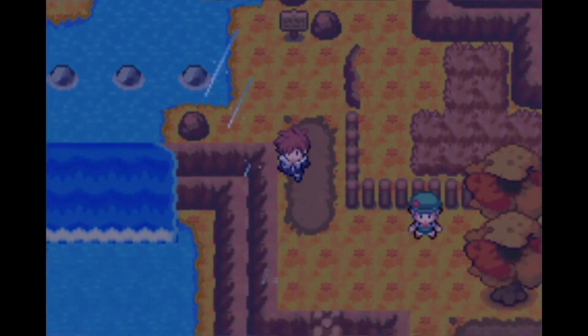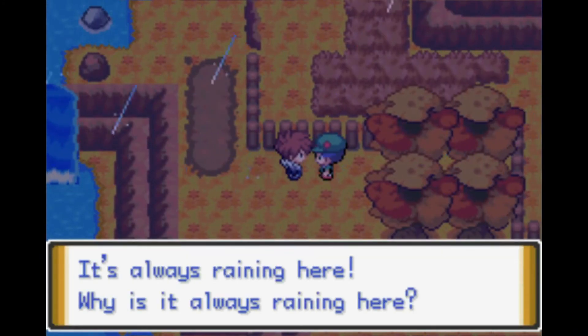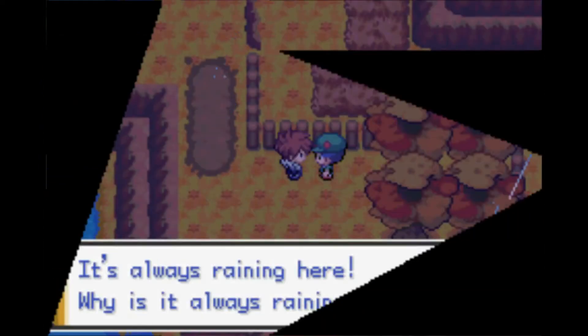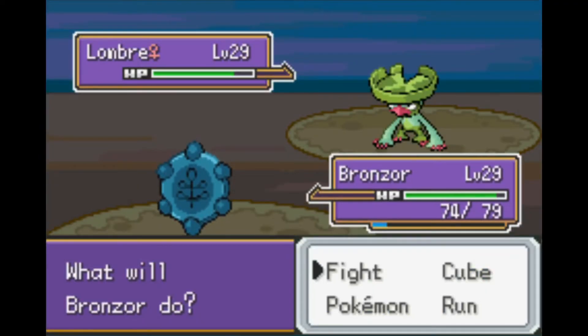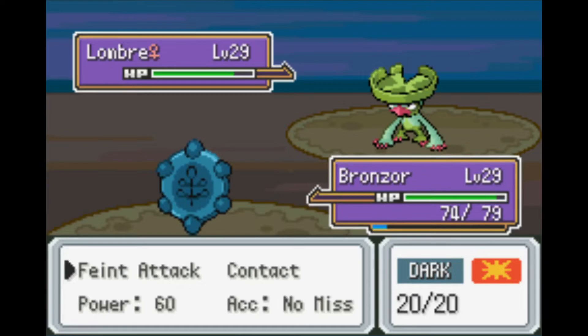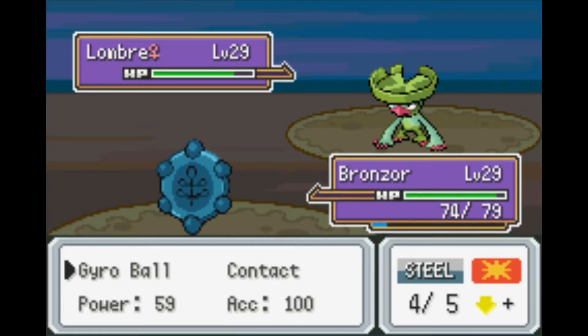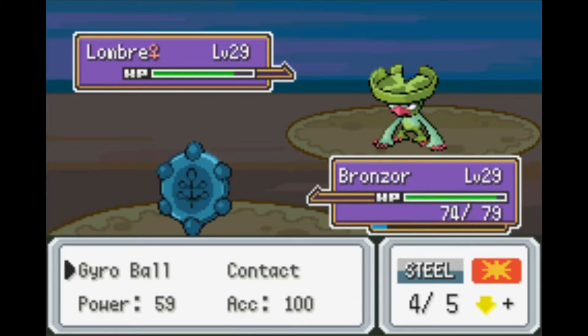There's a trainer here and I could use the experience. It's always raining here. I show off the L button feature — pressing L on moves shows power, accuracy, and whether it's a contact move. For Gyro Ball, it automatically calculates how much power it'll have based on speed. With my speed lowered, it went from 36 to 59 power.